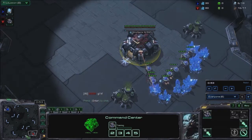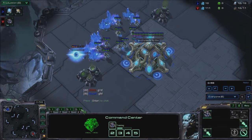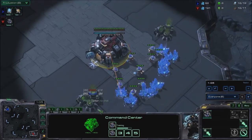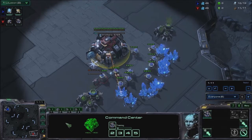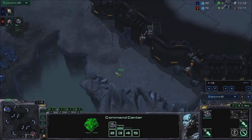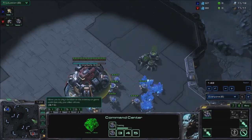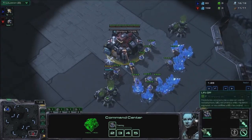I think I went for Nexus first in this build — we're going to see exactly what I did. There are maps where I don't like going for proxy oracle, but you can proxy oracle from here, or equally here, so that's quite a cool thing to do. I might try that one day — definitely something to try out in the future.